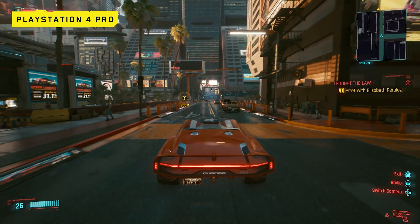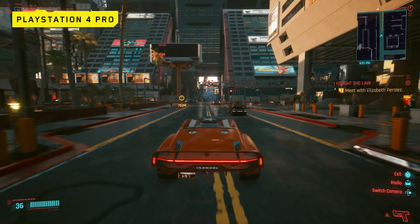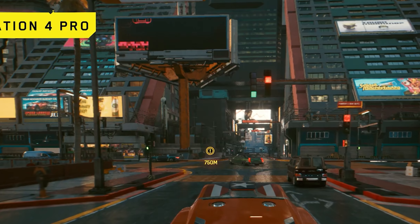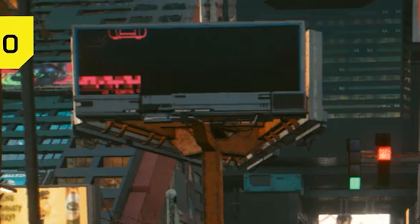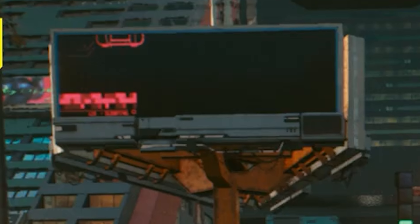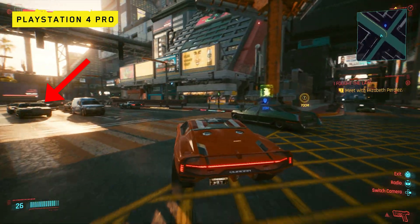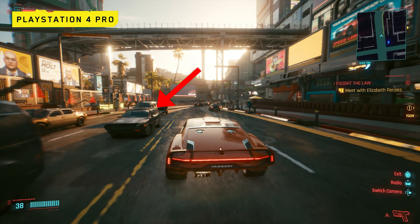Further down the road, not only do the billboards look like they're dealing with Z-fighting — a common bug in games where multiple textures are fighting each other to be shown — but we can also see that one of the billboards seems to be displaying an incorrect asset entirely. This does look to be some form of bug, but it will likely be fixed before launch. Here we can also spot the Quadra Turbo, the Chevron Thrax, Vilfort Van, a fast travel station, and the Thornton Colby.